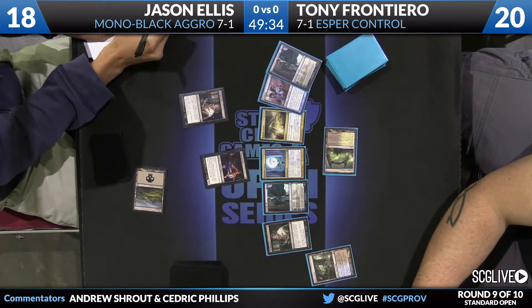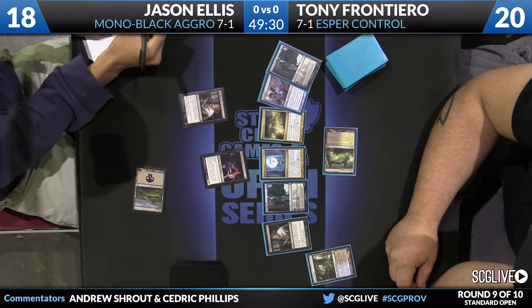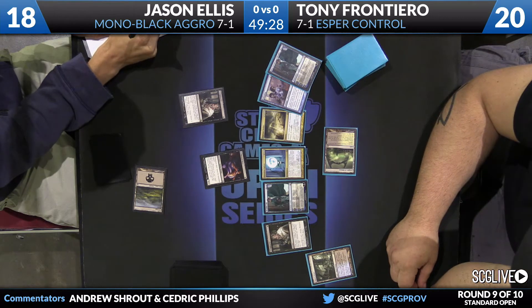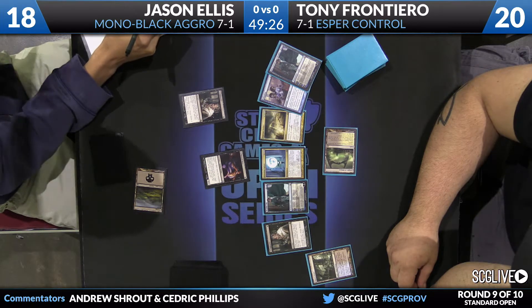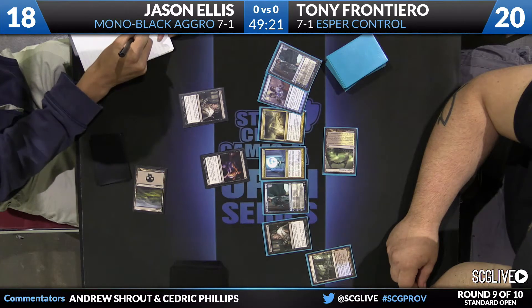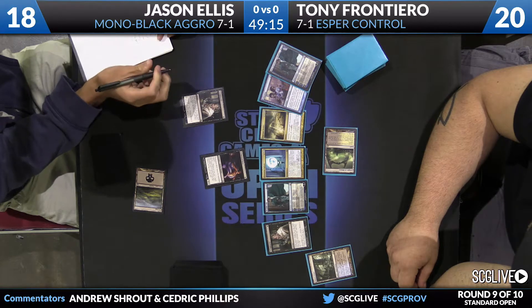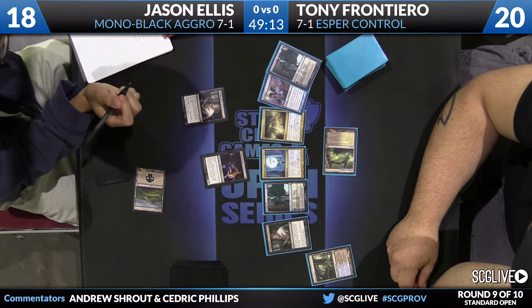We see a Thoughtseize here from Ellis. He's going to look at a Jace, an Aetherling, a Supreme Verdict, a Detention Sphere, another Jace, and a Thoughtseize. It seems like he's probably going to decide between the Verdict or the D-Sphere here. There's that one land hanging out there at the bottom — one Watery Grave. This is not a land-heavy hand for Tony; he's going to need some help to actually cast any of his spells.